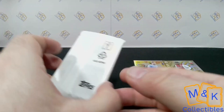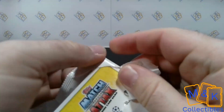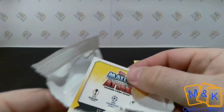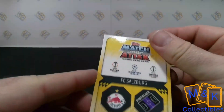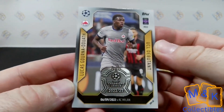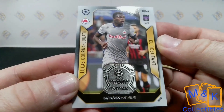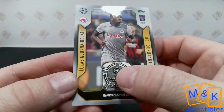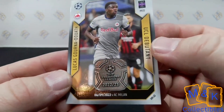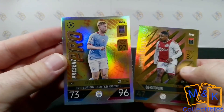We want to see what we got extra in this pack - it's on its own, a separate little section in the back, a thicker card, so we have an idea of what it might be. It is an FC Salzburg card, and flipping it over, it is one of the fantastic UCL Debutant cards - Lucas Gourna-Douath, his debut on the 6th of September 2022 for AC Milan, with that nice Champions League logo in the middle. A fantastic card with some real weight to it - a lovely addition to the collection alongside the Present Pro Kevin De Bruyne limited edition.